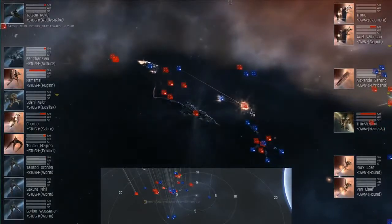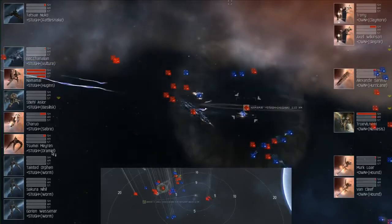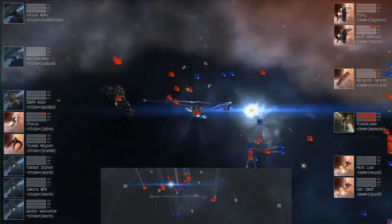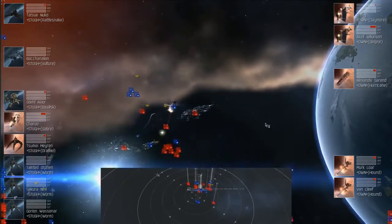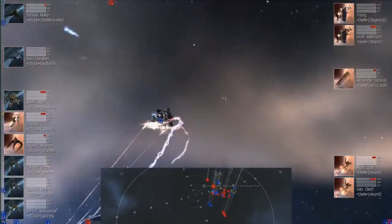Now things getting bad for Own fast. They lost a bomber and a Dramiel, and a second bomber going down. So Rocapel has really turned this match around. Own gave up on the Vulture, switched to the Hugin, and the Hugin goes down. Still a really close game. I'm liking Rocapel's chances, but this is crazy. Once they lost that Scimitar, Own seems to have dropped pretty quickly, compared to how things were going for a while.